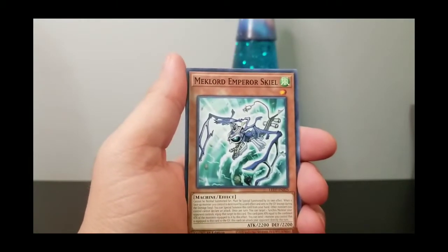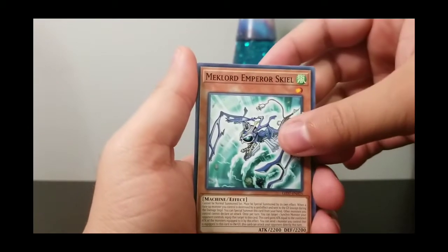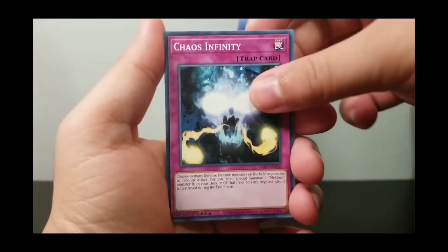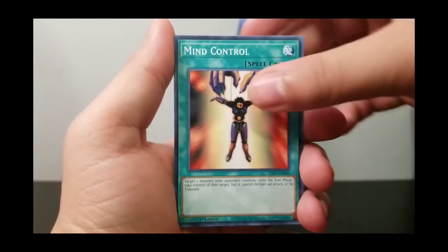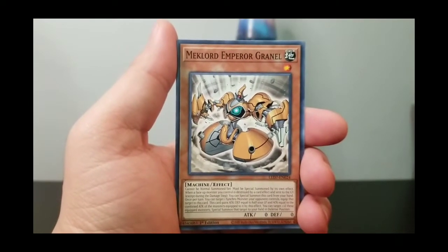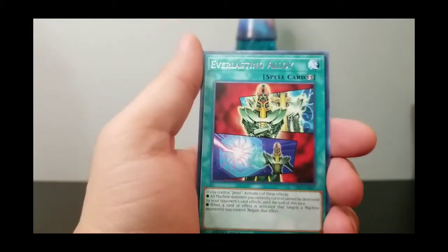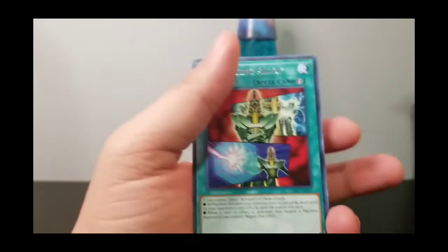We got another one — that's not good. It's different. Mechlord Emperor Skyl. Chaos Infinity. Mind Control — that looks pretty creepy. Mechlord Emperor Granil. And our final card is an Everlasting Alloy, which is a spell card and it's Holo on the top.